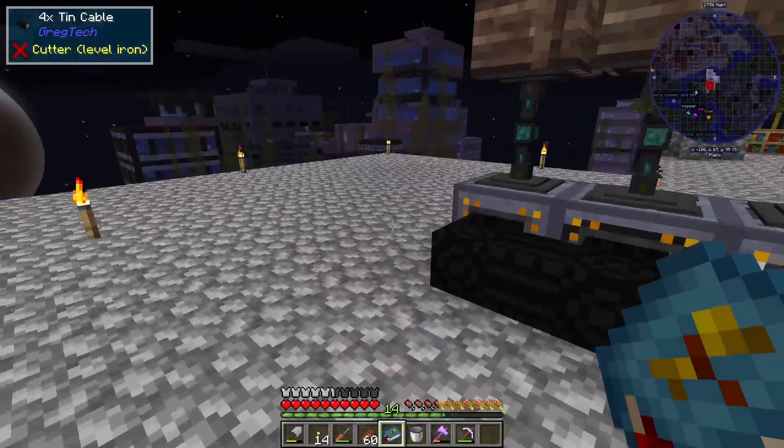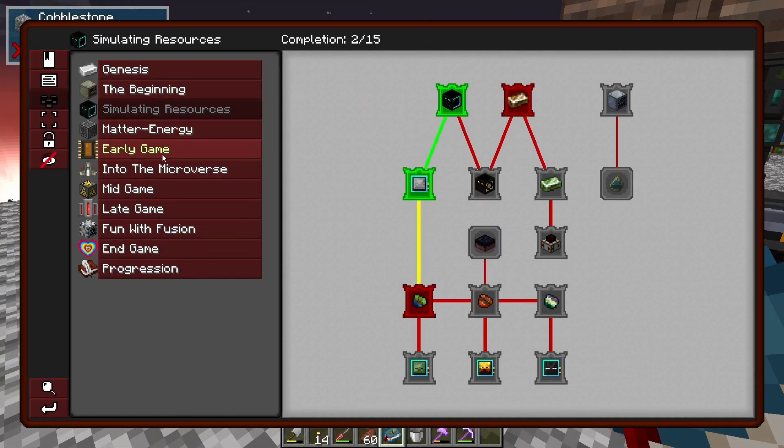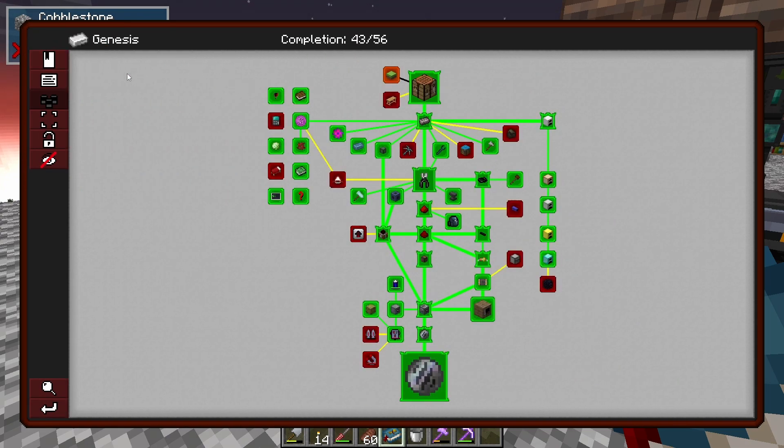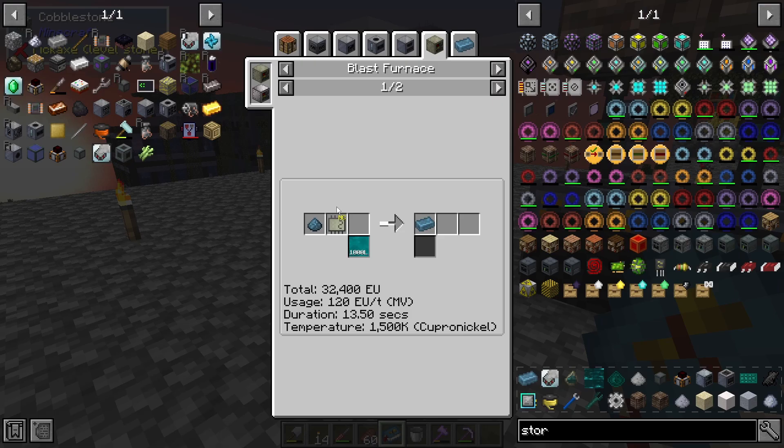It looks like we need to get MV machine hulls first. For MV machine hulls we need aluminum — and for that we need aluminum dust.